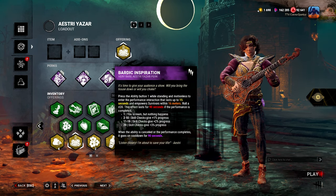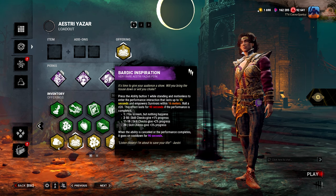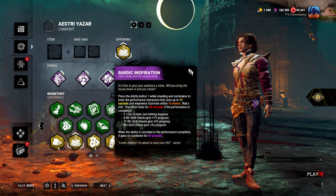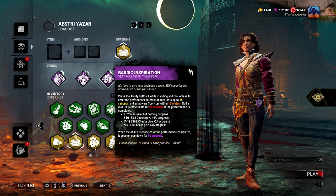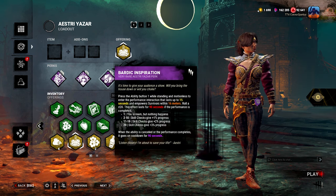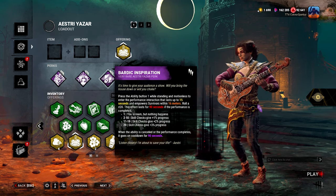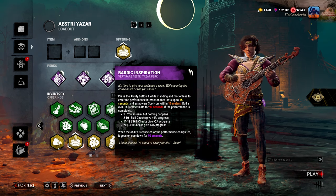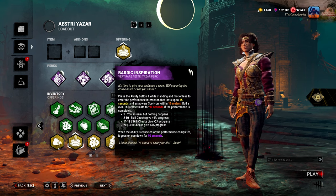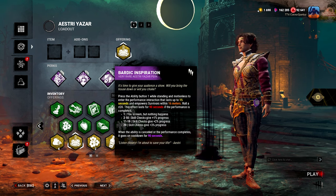Thirdly, Bardic Inspiration. I did use this perk quite a lot. I don't think it's necessarily worth it, especially when I was solo queuing, but if you're in a swift and you're the only person running the perk, I think it could be quite useful if you're all together. Maybe you bring in the offering that allows you to all spawn together — that could maybe pair well with Bardic Inspiration, because that would allow all of you to get value out of this perk. But other than that, I don't think there's a whole lot of use or point in trying to get value out of these perks in order to escape. These are quite gimmicky perks overall, and something you shouldn't really take seriously when you're trying to get the Adept. So just focus on playing as if you don't have any perks on, and you should be fine.